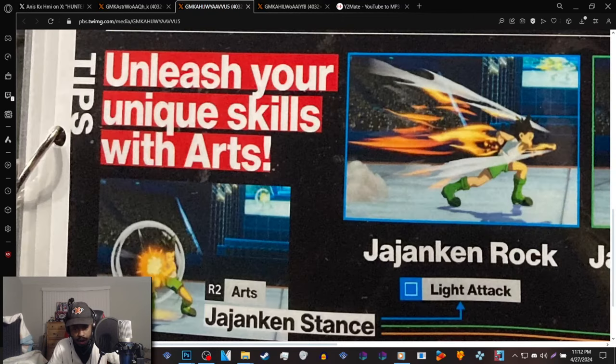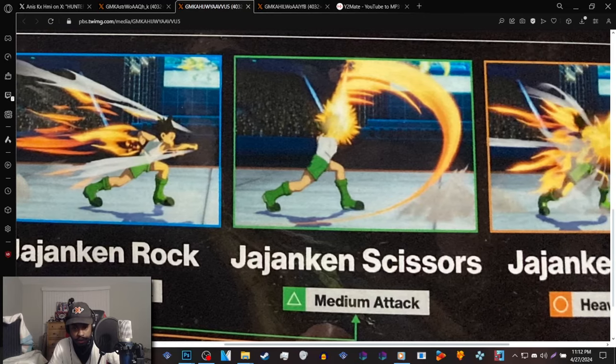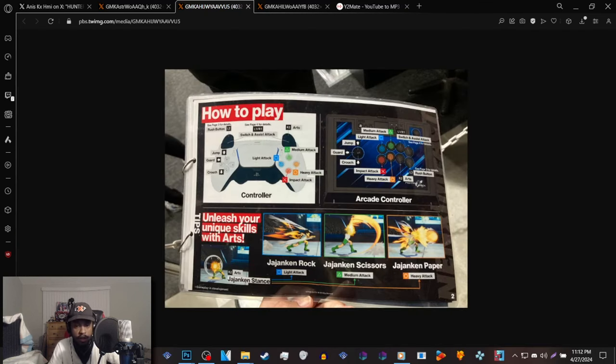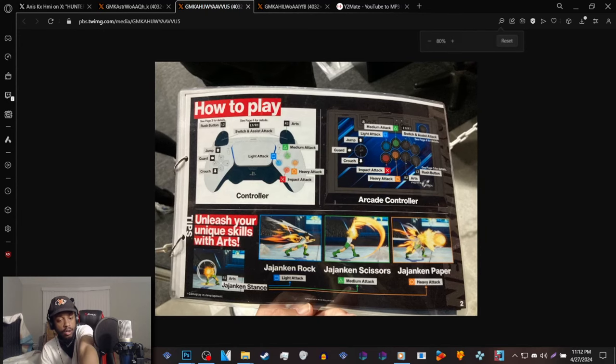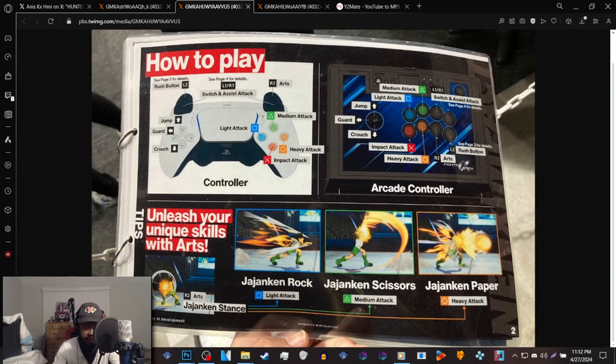If you do the arts and then press square, Gon will do Rock, which is the light equivalent. Then he'll do Scissors, which is the medium, and then Paper, which is the heavy attack — and it looks to be a projectile as well. That's pretty neat. It's really hard to tell if any other characters will have stances because we've only visually seen Gon show that. Maybe they do have stances and we just haven't seen them yet, and nobody really knows how to play the game even though it's similar to Marvel 3.